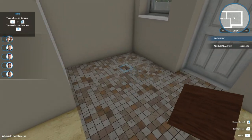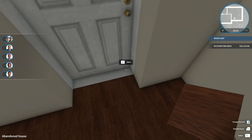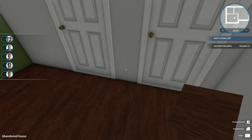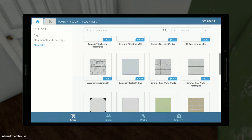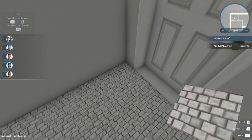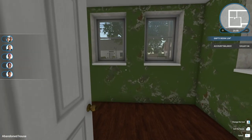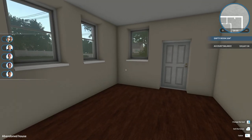Let's start fixing up this floor - go to floor panels and use this dark mahogany floor. I really like the look of this. Through the doorway, we'll use this in the bedroom as well. The only place without a wood floor is going to be the bathroom, so let's choose our bathroom tile - this 3D white ceramic tile. I think it looks super good and really makes the bathroom look awesome.